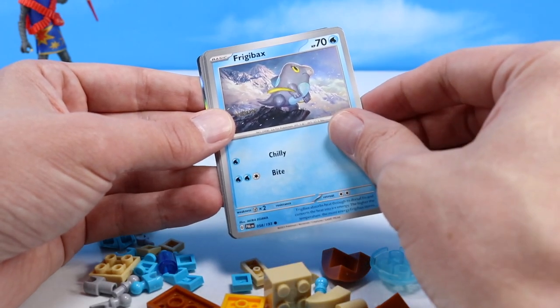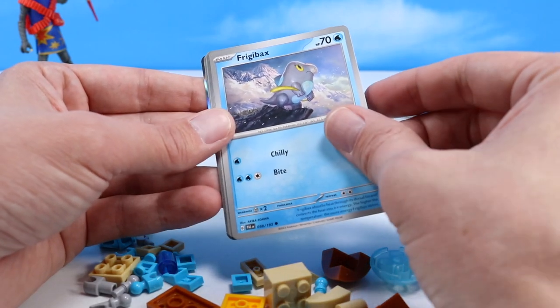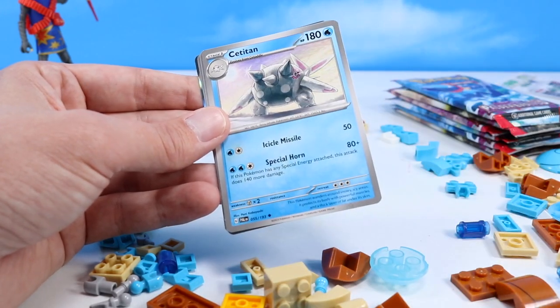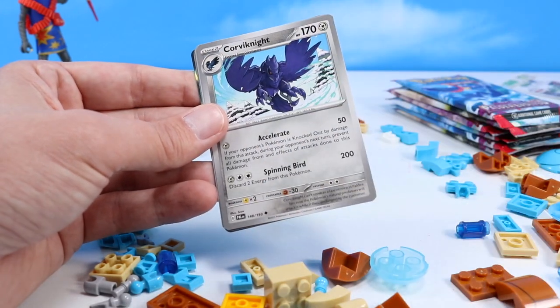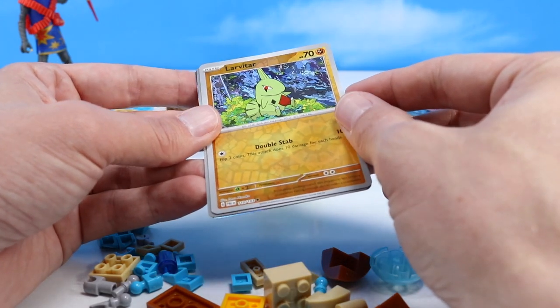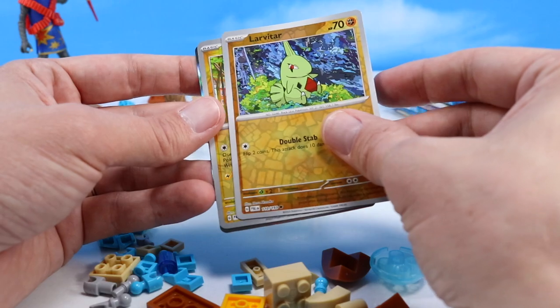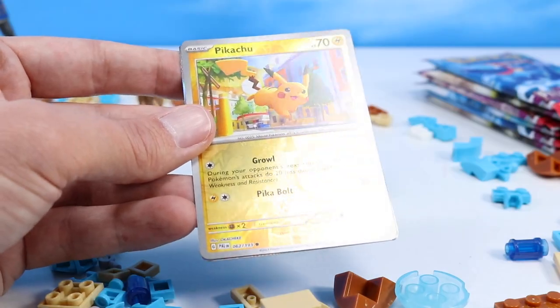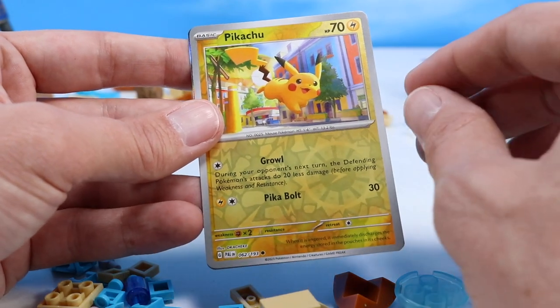And Frigibax — that's more like a Frog Squirrel. Maushold. Cetitan. Corviknight. Larvitar with a little bit of a shiny backdrop there. Pikachu! Oh great — a cool Pikachu card with a little base shiny too. That's fun to find. Very cute. I like how he's just hopping through the city there. Little PokeStop center back there.